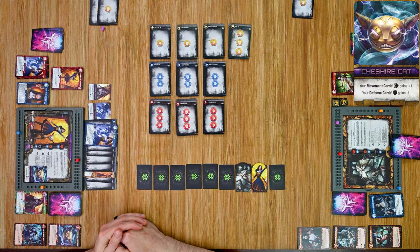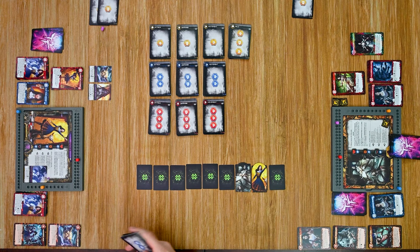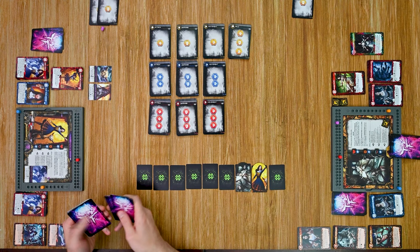She has six or seven power to spend and purchases a level three attack card. Her turn is finished — even though she didn't do a lot of damage, she is building a strong hand. She draws back up to six cards.